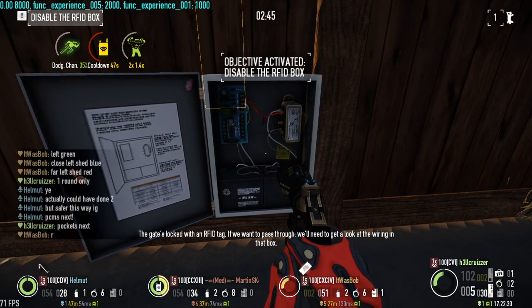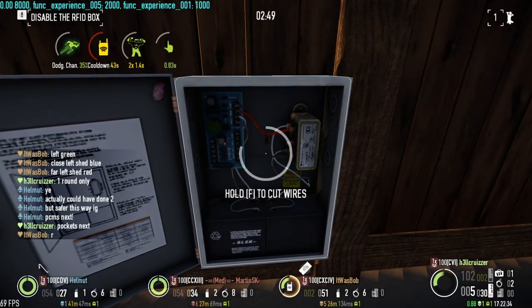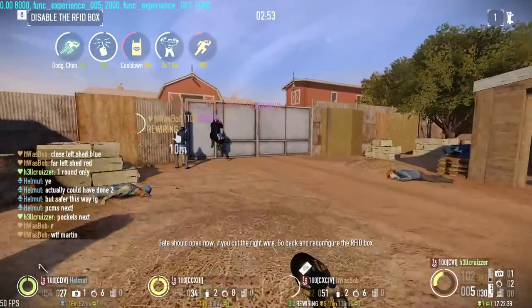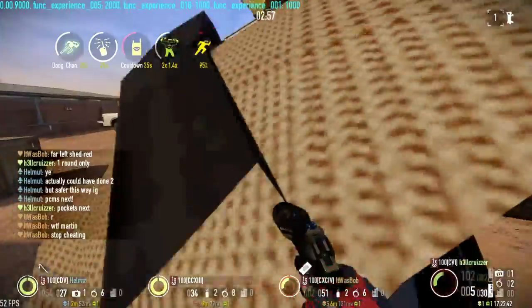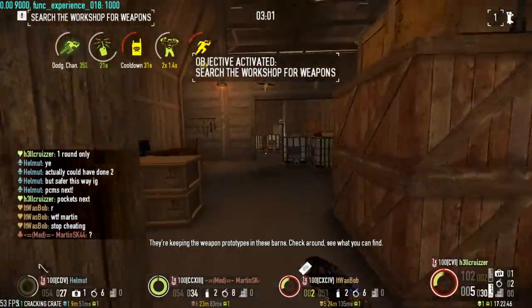If we want to pass through, we'll need to get a look at the wiring in that box. Gate should open now if you cut the right wire. Go back and reconfigure the outfit box. They're keeping the weapon prototypes in these barns — check it out, see what you can find.